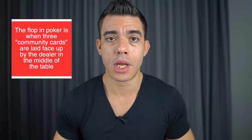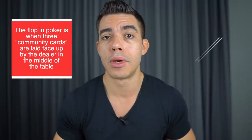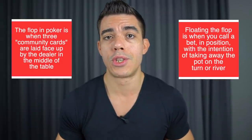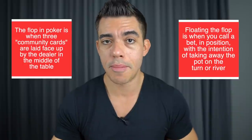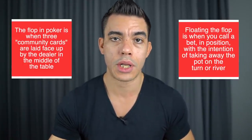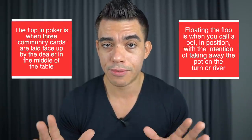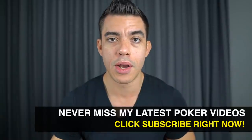Before we get started, let's just define what the flop is and what floating the flop is. The flop, for those of you who are just starting out in the game, is the first post-flop betting round when there's three community cards in the middle. Floating in this situation is when you are in position — meaning you act last — somebody has made a bet, and we are going to call now in order to take the pot away on later streets, either the turn or river. The entire point of a flop float is to take away the pot later on in the hand. This is where a lot of people get tripped up.